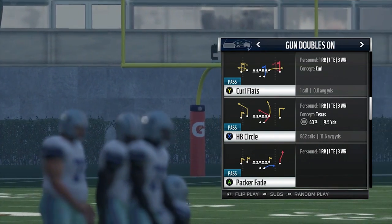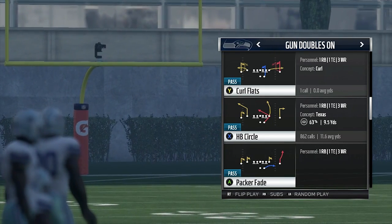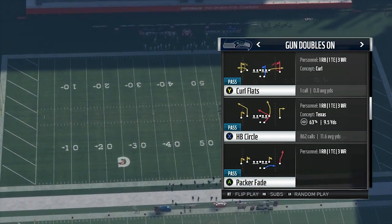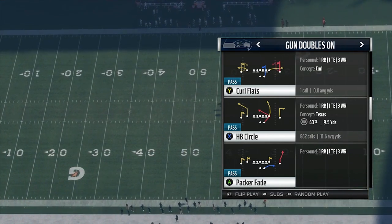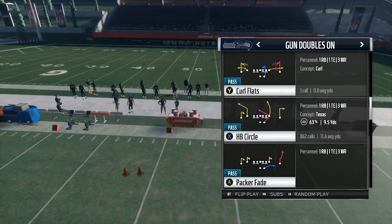What's up y'all? I'm back with my favorite play of the year — the biggest play I have in doubles on and one of the plays that I kind of held back before the New Jersey tournament. I didn't really want to drop it for y'all, but I'm gonna do it and show y'all part four of the Green Bay doubles on mini scheme: halfback circle.